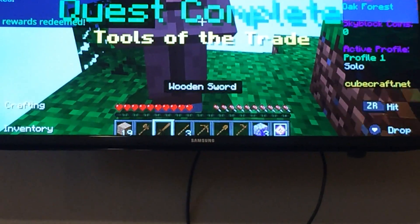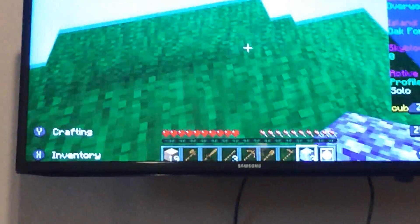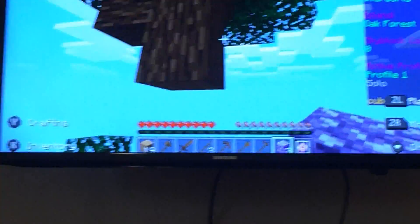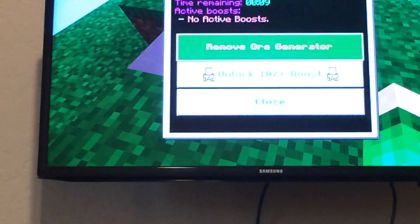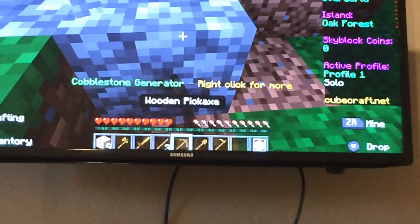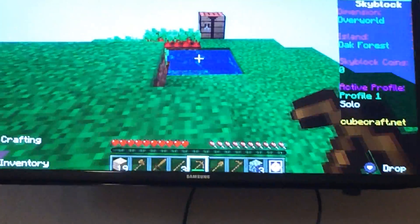Look to redeem more rewards — cobblestone generator, that's actually good. I got three of those. Let me dig a hole right here. This generates ore, I'm pretty sure. Oh, there you go. Now it's mine. This is just going to keep on getting us cobblestone. That's good.